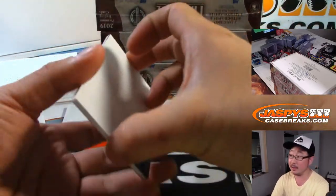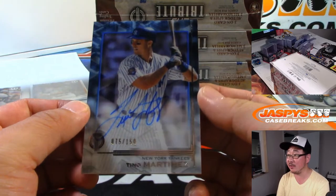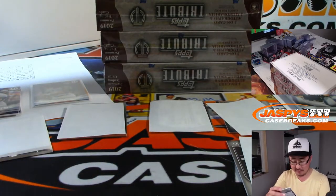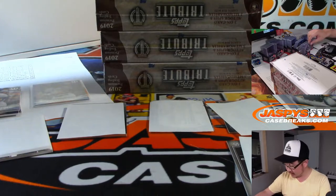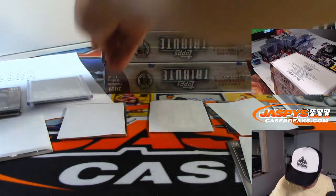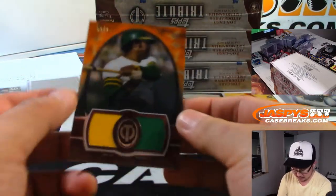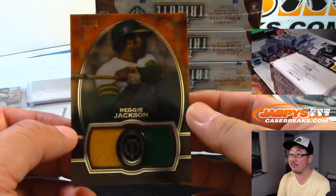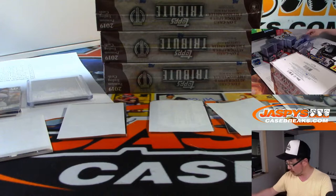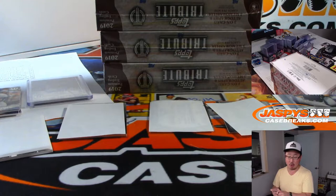Alright, now the hits. We've got Tino Martinez for the Yankees — 75 out of 150. That will go to Daniel who has Yankees 5. And Orange parallel Reggie Jackson, 22 out of 25, Dual Relic for Oakland 2, is Joe Kroll.